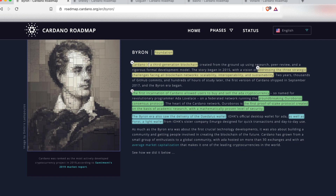The first incarnation with Byron allowed users to buy and sell the ADA cryptocurrency across different blockchain exchanges. So if you've been slowly accumulating ADA over the years, buying it on different exchanges, then you've been living in the Byron era. Byron also introduced the groundbreaking Ouroboros consensus protocol, which was the first proof of stake protocol created on the basis of academic research with a mathematically proven level of security. These white papers were peer reviewed by academic institutions all over the world.